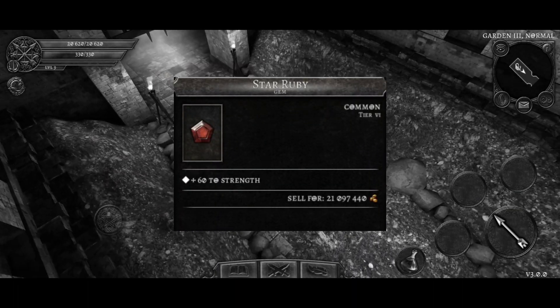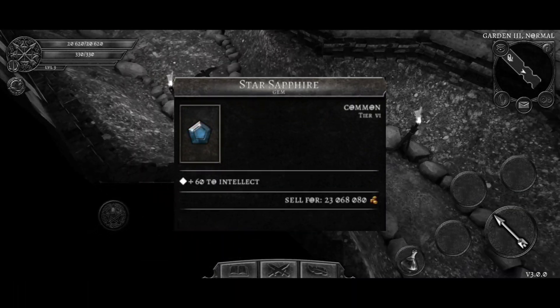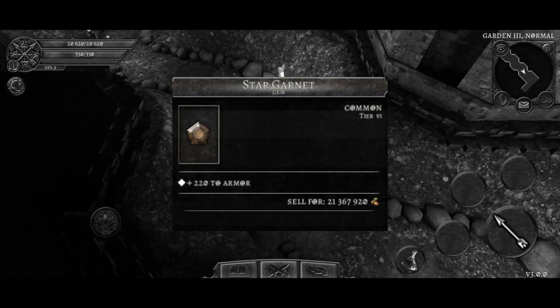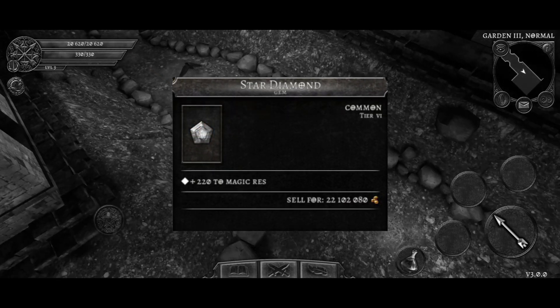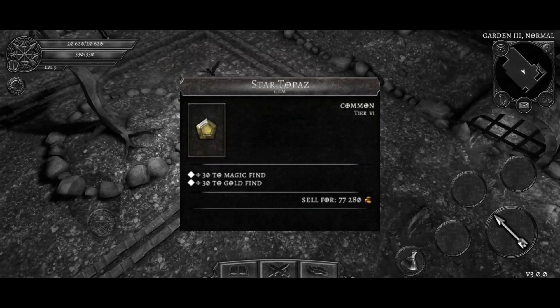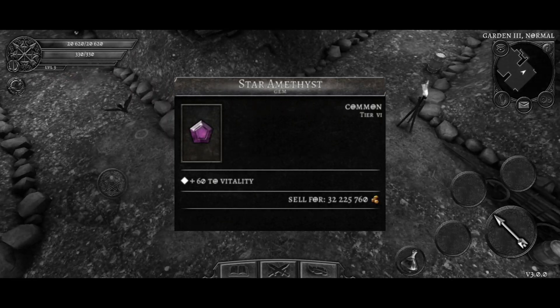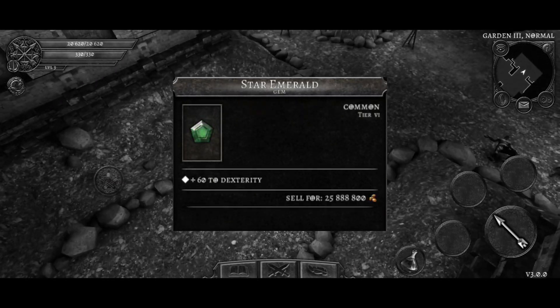The ruby is good for characters with physical damage. The sapphire is useful for characters with magical damage. You can increase your magic resistance with garnet and diamond. With topaz, you can increase your magic find. Amethyst gems increase your vitality and resistance. The emerald adds physical damage and attack speed.